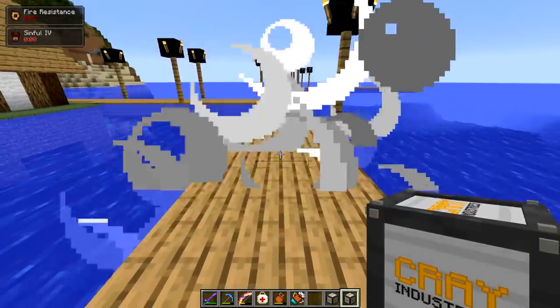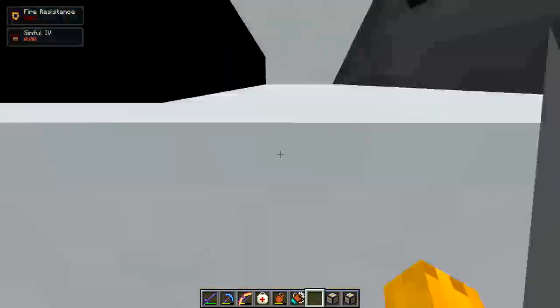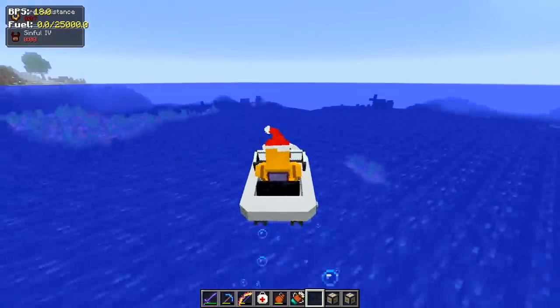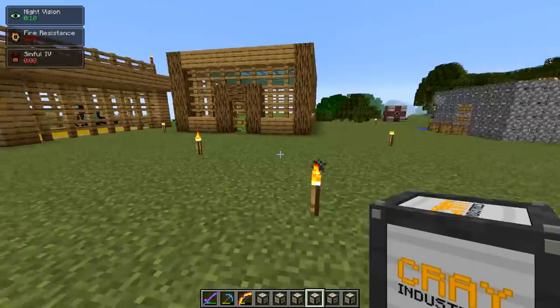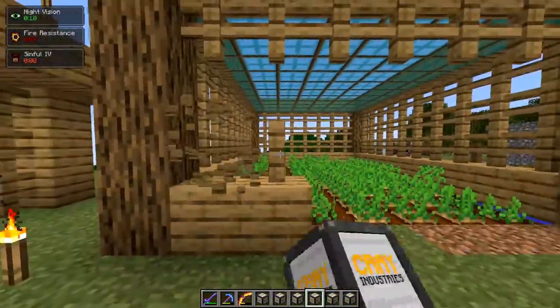Next up we got the speed boat. Hopefully I don't have to throw it in the water again. All right, it's fine, just toss it in. Oh this might be faster than the jet ski — oh my god, this thing is amazing! It's cruising. I don't see any serpents or anything so we're chilling.